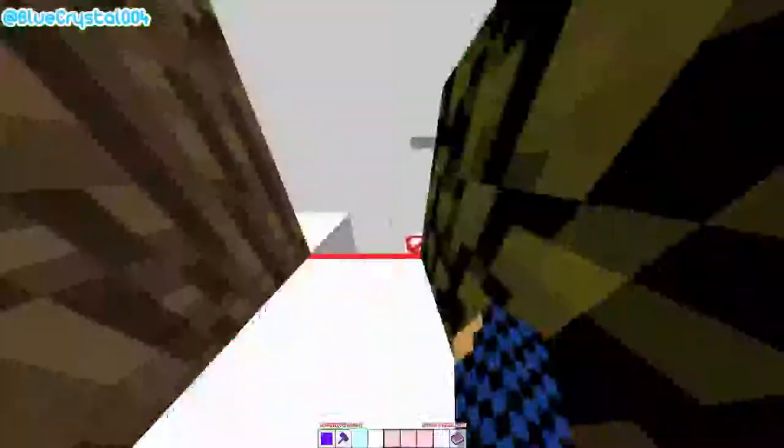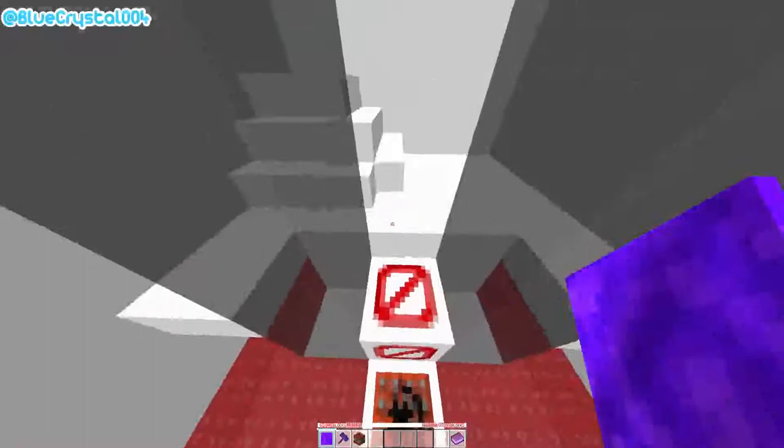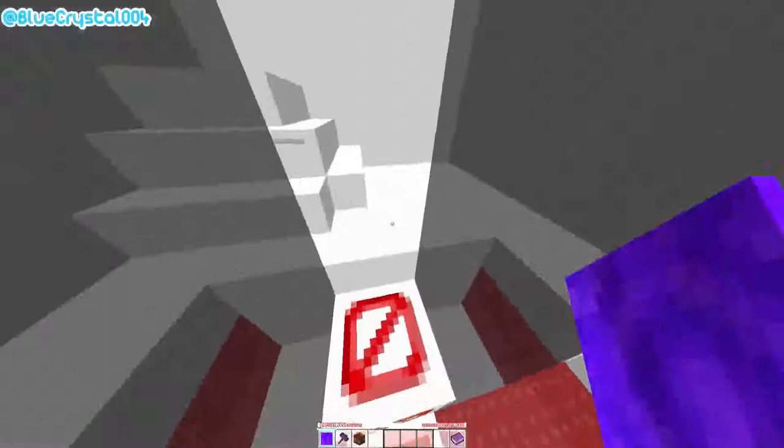This is where I should point out another strat: you can actually preserve this TNT using item preserve — remember what I was talking about earlier. You can do that on this block, but it's really hard and I haven't found a consistent way to do it, so we're just going to do it the normal way.